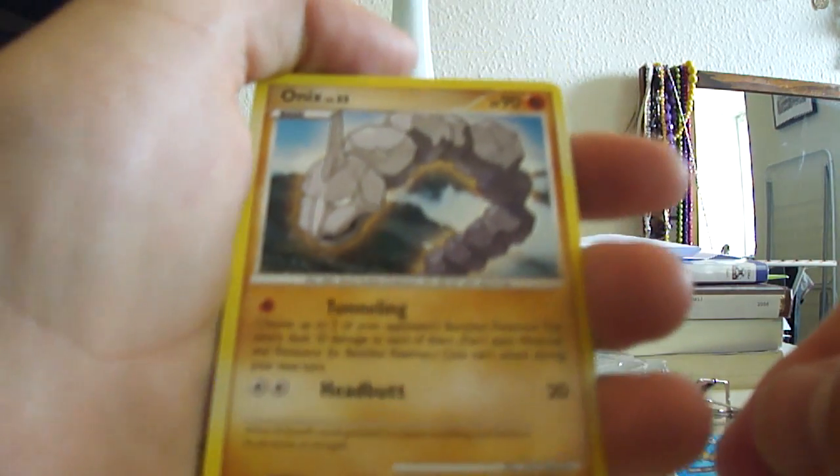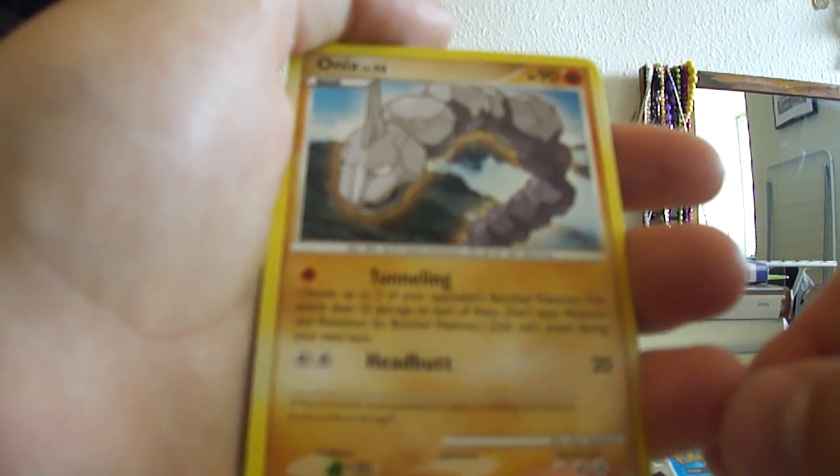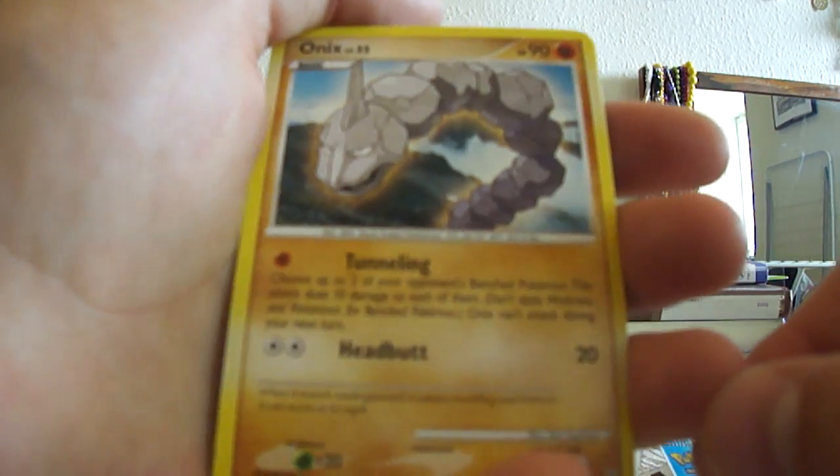So we have Onyx, 90 HP. Headbutt, 20. Tunneling — choose up to 2 of your opponent's benched Pokemon, this attack does 10 damage to each of them. That's nice enough.